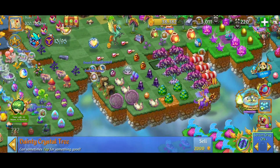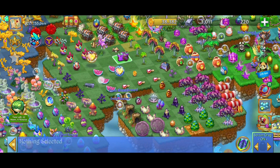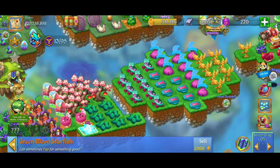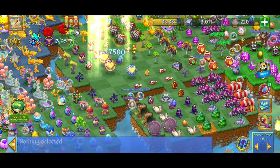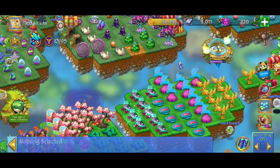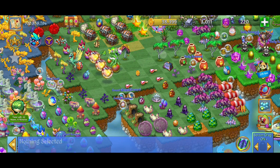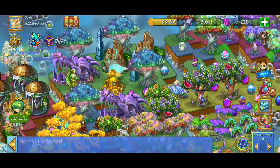We're getting closer and closer — we've got the vermilion dragon trees and we're going to need a couple more items. Going to make a three-merge, a three-merge, open that one up. Back to it — a five-merge, a three-merge, and we got a sea dragon egg. We can do a five-merge with those dragon trees, five-merge with the vermilion dragon trees, but we only have four of the nice dragon trees — so close!